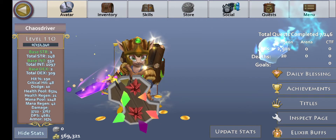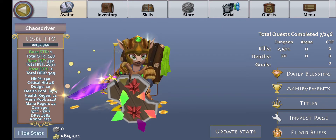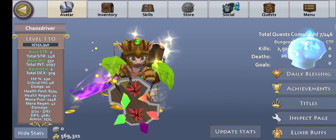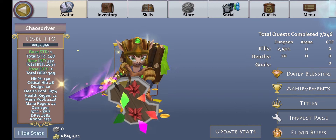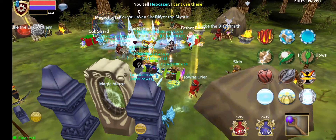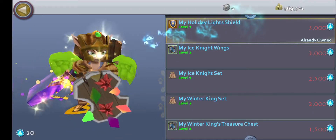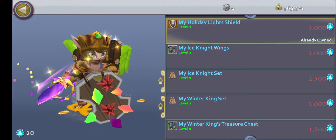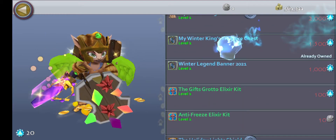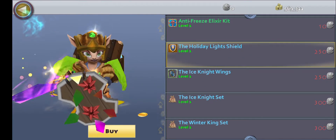Over here on my character you can see the Holiday Light Shield. We're going to go ahead and talk about this since there's not a lot of time left in this event — this is going to be the close of the event. If we go over to 'Buy Stuff,' you can actually get the Holiday Light Shield here or with platinum. I believe it's around 250 — yeah, there it is.